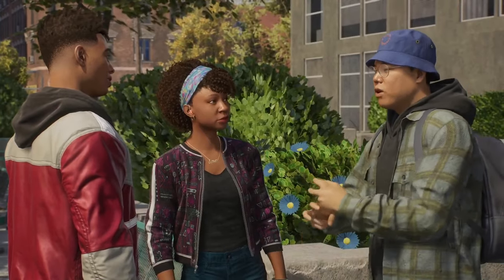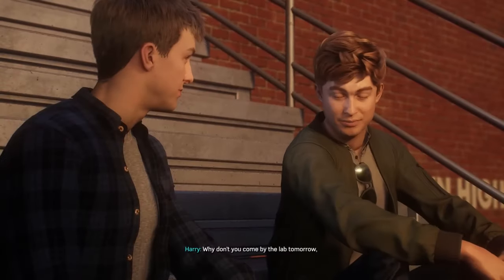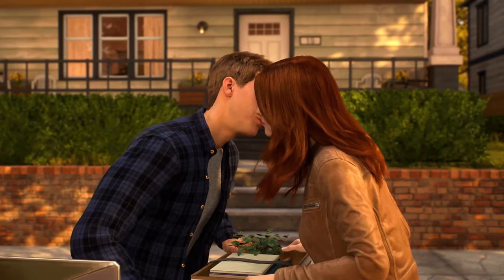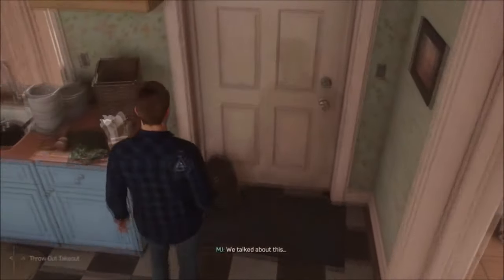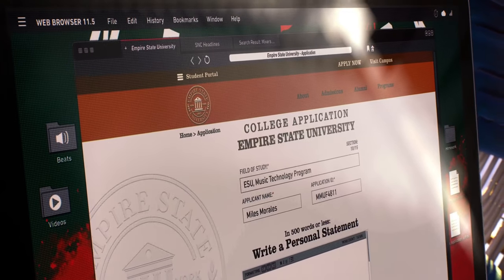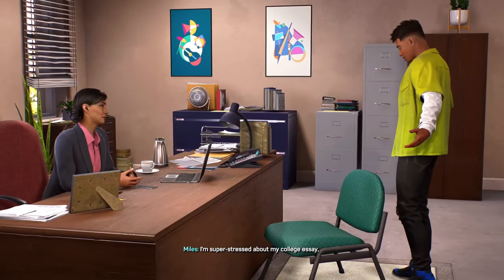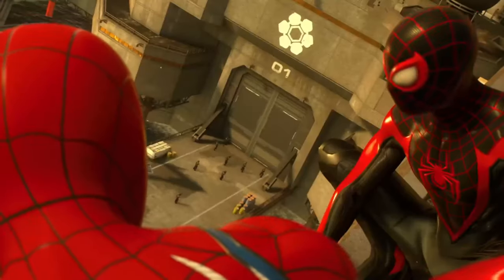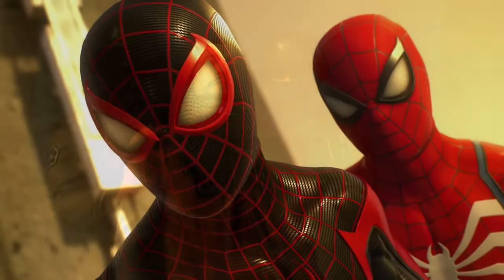Pete is working on establishing his career with his old friend Harry Osborn, and strengthening his relationship with his girlfriend MJ. Meanwhile, Miles is focused on finishing up school and writing his college application essay. But these pursuits by Pete and Miles are continuously interrupted throughout the game, with villains popping up everywhere for them to stop.